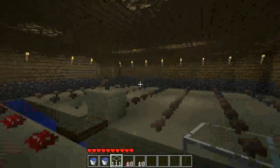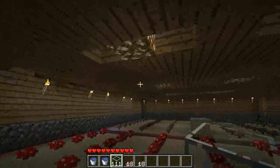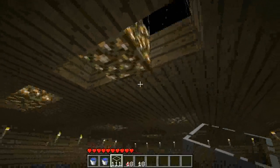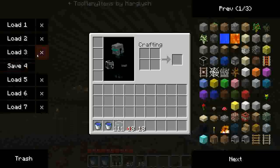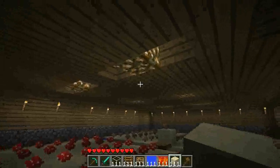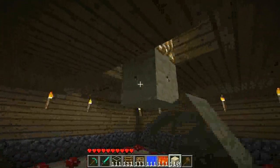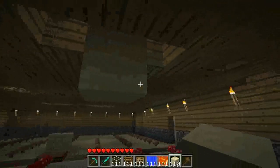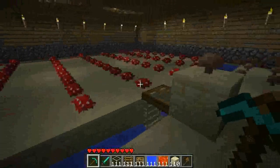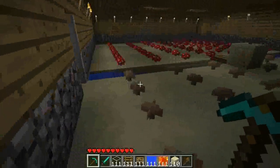No mobs can spawn in here because it's pretty well lit as you can see. I've used some glowstone, but you can get away by using a simple chandelier design — just one block that touches on each of the four corners. And yeah, this is the simple design.